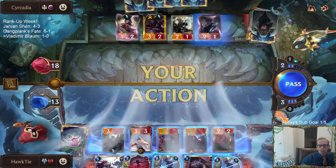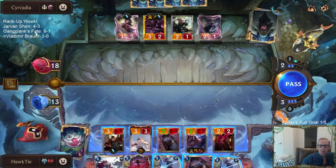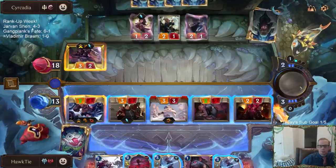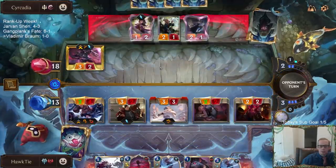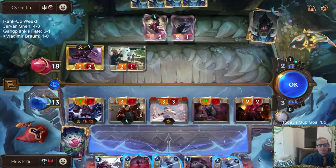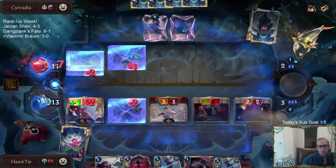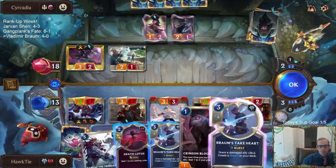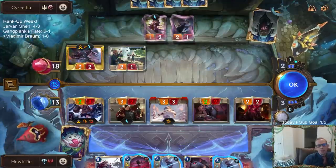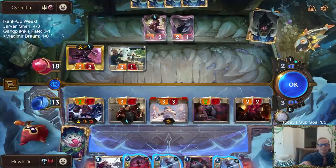So now we can have a two-four Challenger with Braum, and obviously we have the Take Hearts. I guess I should have blocked here because that's just going to trade anyway. They're just letting all this happen. What would we want to Take Heart? I guess if I Take Heart something else and then they play a spell to keep the Zed alive, that's bad for me. I'll just let it happen.